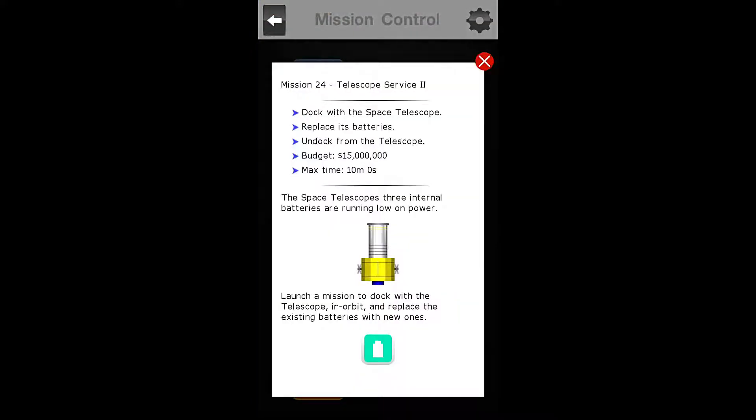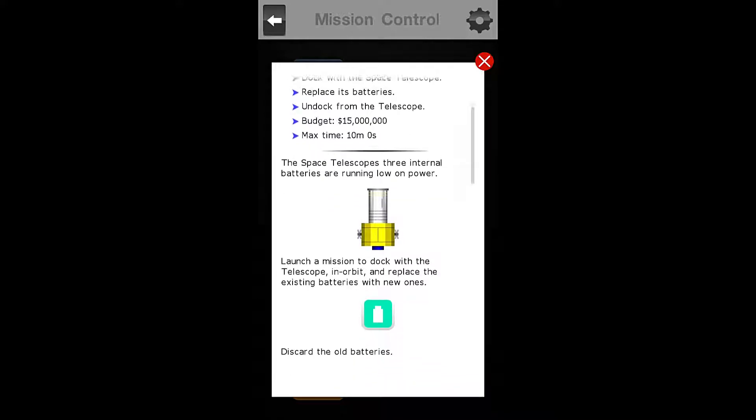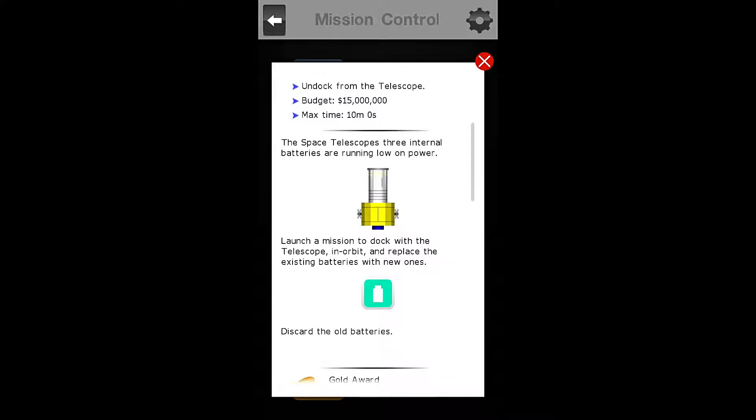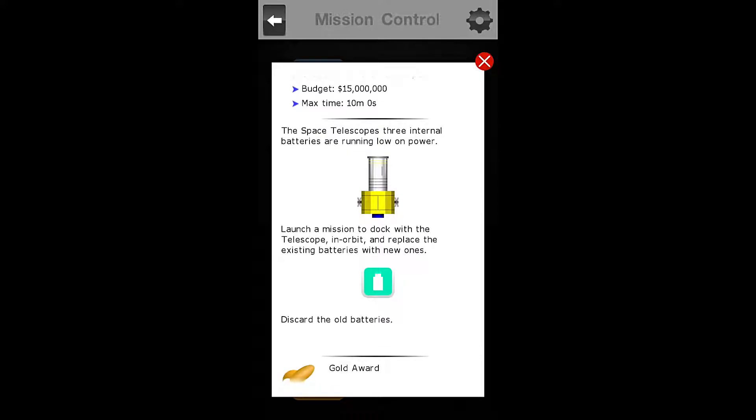Let's check in our briefing to see what we need to do here. For Mission Number 24, we must dock with the Space Telescope, replace its batteries, undock from the telescope, and we have a maximum budget of $15 million and a maximum time of 10 minutes.